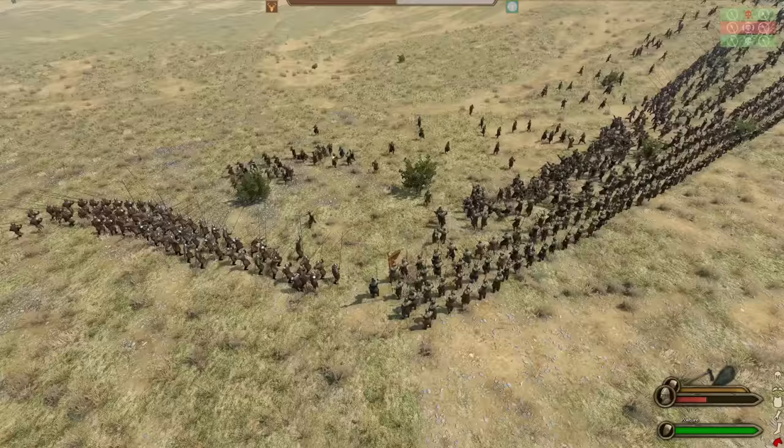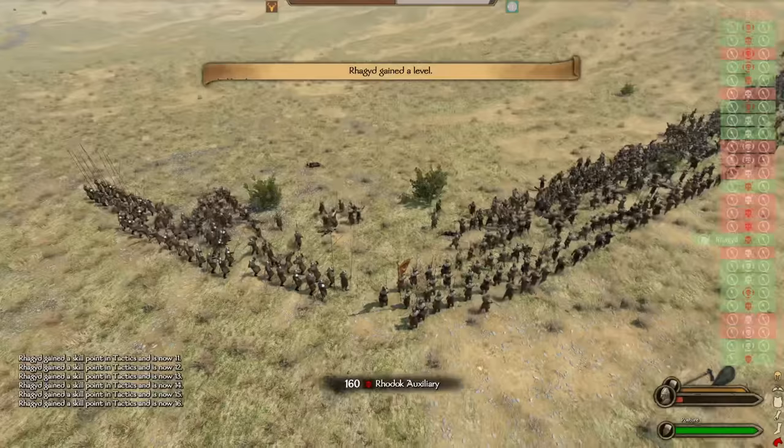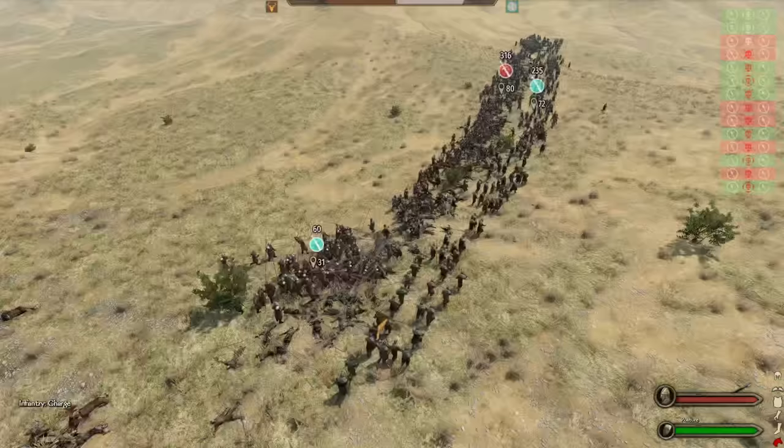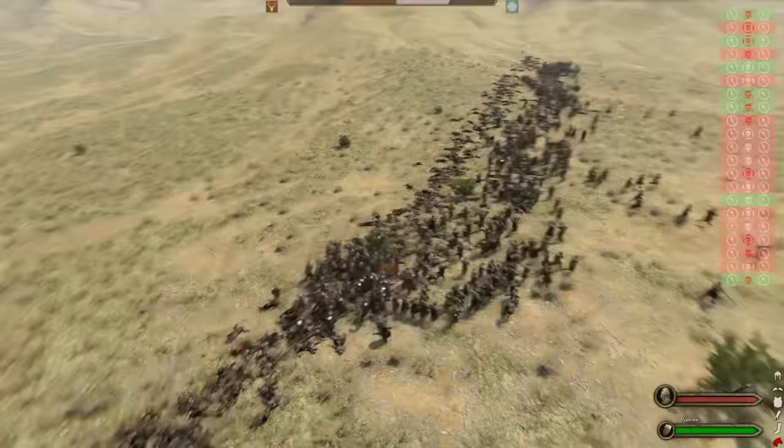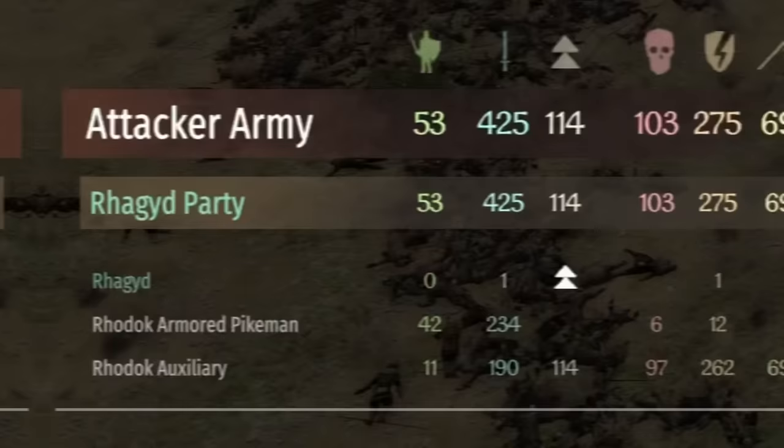This time we have enough troops to avoid being flanked, allowing our pikes to roll up their left quickly. The pikes are then sent down the line, quickly cleaning up the enemy troops. However, our center once again crumbles, and our pikes are left to fight on their own. While this is certainly a victory, it's Pyrrhic at best, with 425 kills and 379 losses.